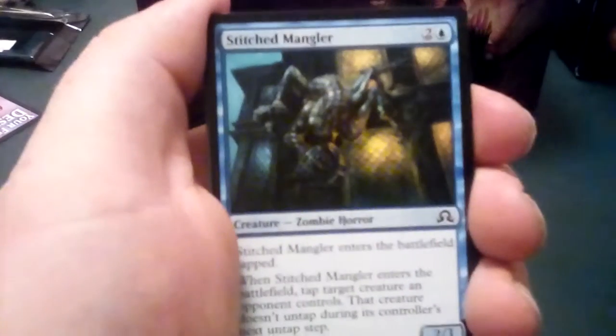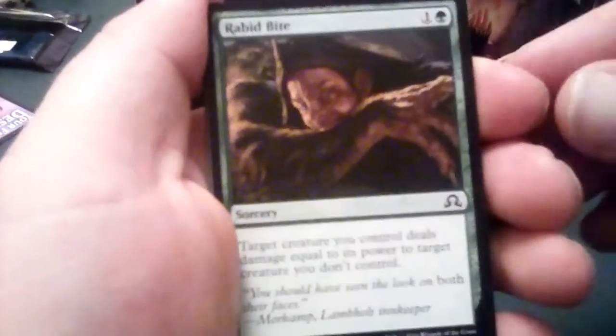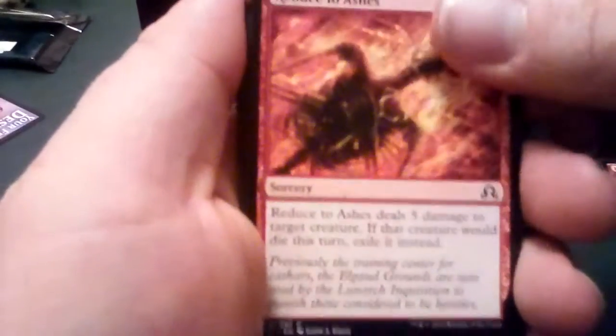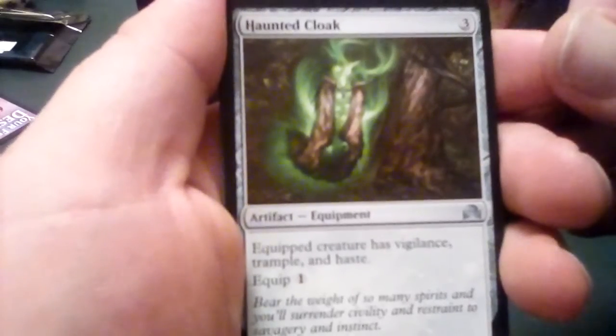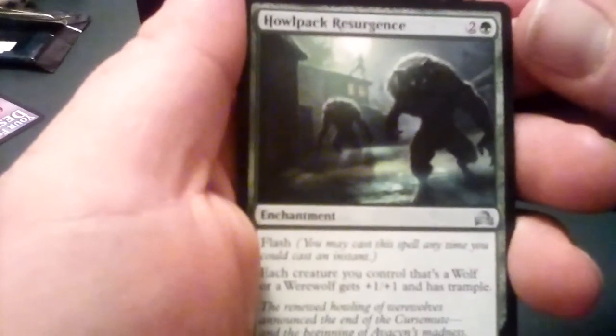Cathar's Companion, Stitched Mangler, Sanitarium Skeleton, Farbog Revenant, Rush of Adrenaline, Rabid Bites, Reduced to Ashes. The uncommons: Essence Flux, Haunted Cloak — which I think is pretty solid. Three CMC, equip creature has Vigilance, Trample, and Haste with an equip cost of one. Pretty good — three nice keywords there. And the Halpak Resurgence with Flash — each wolf or werewolf you control gets +1/+1 and has Trample.